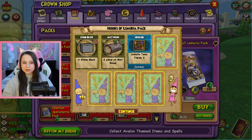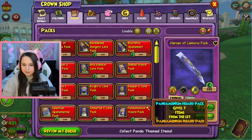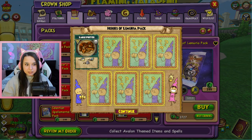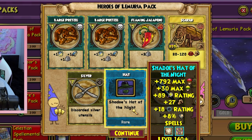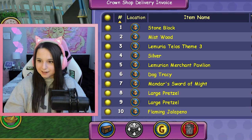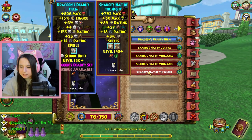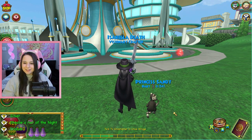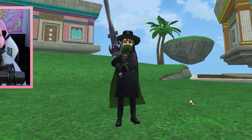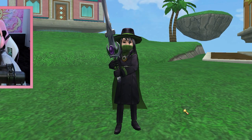Heroes of Lemuria, keep going - maybe we can get the hat. Nothing good there, just housing items. This is the hat - we got it! No way, do we actually? Shadow's Hat of the Night! Yeah, we got the whole set! I was not expecting that at all, and we didn't even have to use all of our crowns.